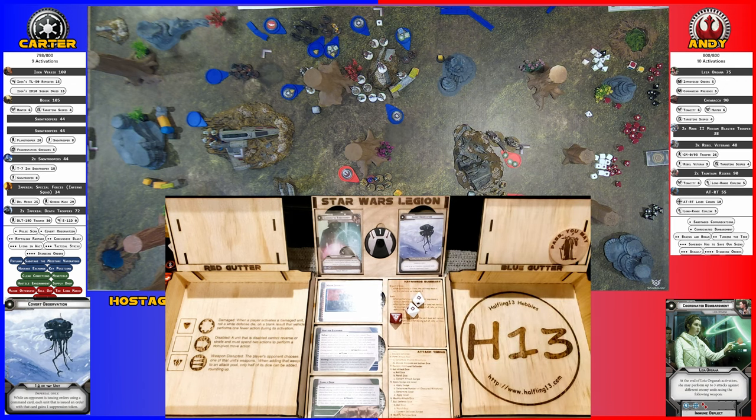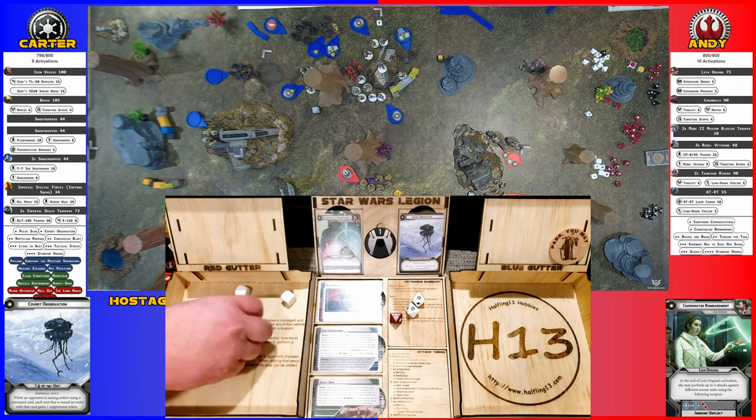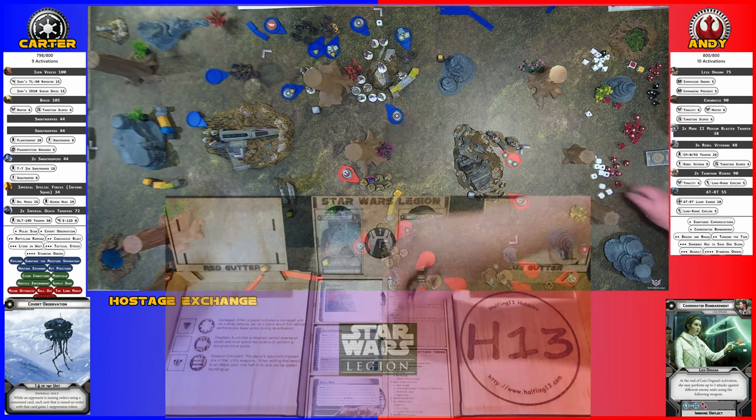Shooting the Tauntauns — these ones with three dodges. They can spend them but it's crits, so cover doesn't do anything. They're white dice, not red. Three wounds — but the Tauntauns like to be wounded; they surge, so one of them goes away. Net three wounds.